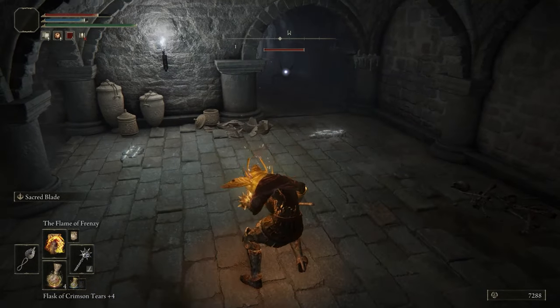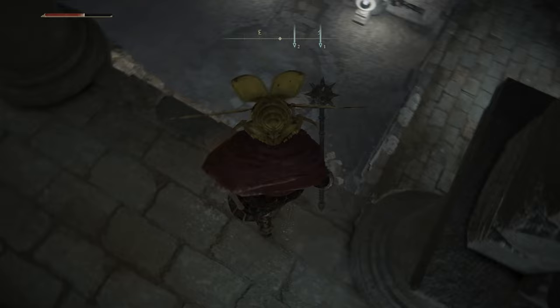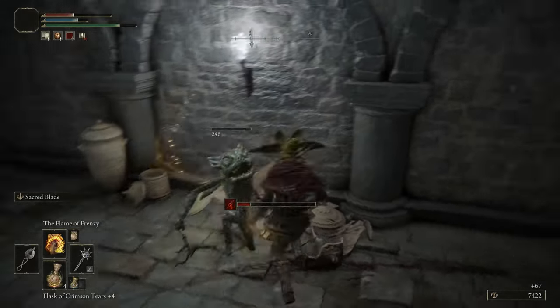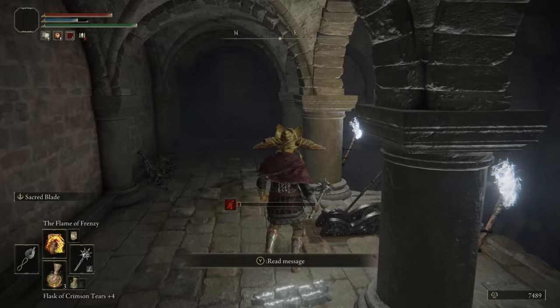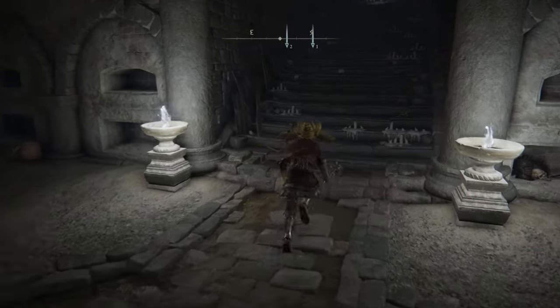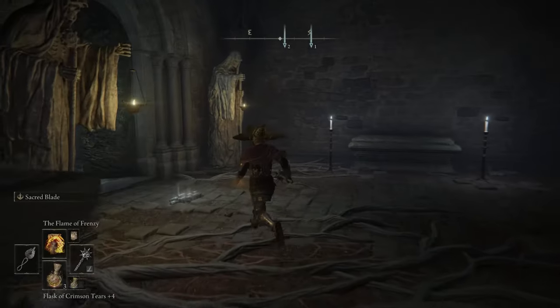Once you've defeated them all, go to the ledge here. Be careful — I almost fell. You want to fall right here; if you fall the other way you have to go all the way around, and apparently there's a guy down there too, so heal up if you have to. Then the lever itself will be right here. There's another guy over there you can go kill if you want, but that'll be the boss fight.